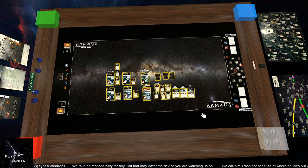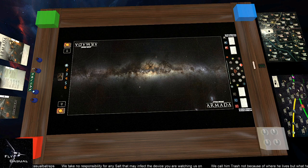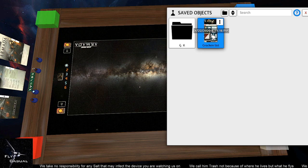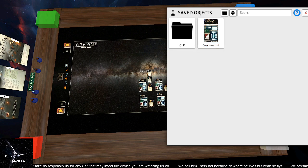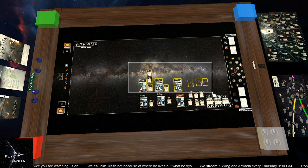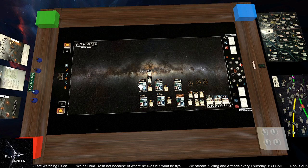So when we go ahead and delete that now, to load it back you just click on Objects, then Saved Objects — and look at that, there it is: Kraken list. Just click on it and it drops on the table ready to go. Now, this is the part where I say it's best to put everything in the center of the table. I used to save them in a nice flat line across the bottom of the table, and that proved to be a nightmare — it will start in the center and your cards will fly off the table into infinity. Best is to leave them all in a nice square on the table.